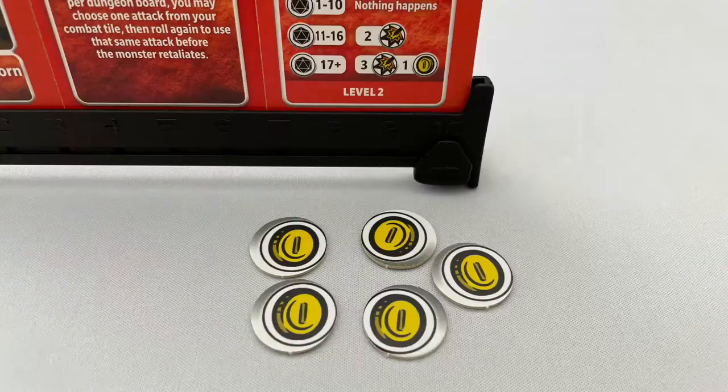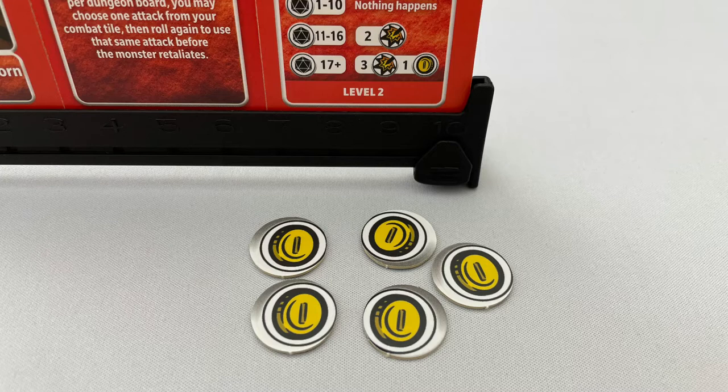An item can only be used once per dungeon board and will be flipped face down to show it has been used. When you move to the next board, flip them back face up ready to use again. A hero can use multiple item cards per combat, but only 1 card per attack or block. Item cards that increase damage can only be added if the attack is successful to begin with. Heroes can give gold and items to any other player at any time for any reason. If a player has 5 gold, they can level up any time outside of combat: return 5 gold to the supply and flip the combat tile to the level 2 side.